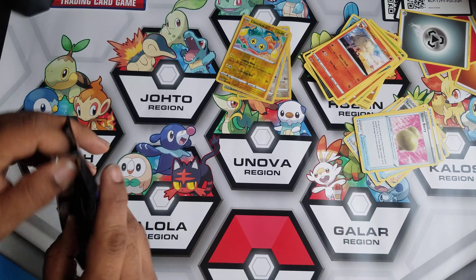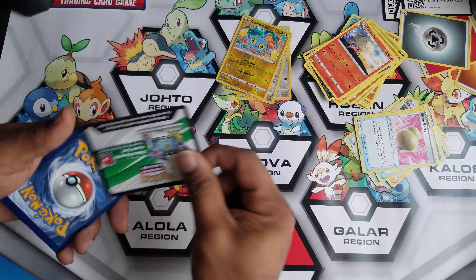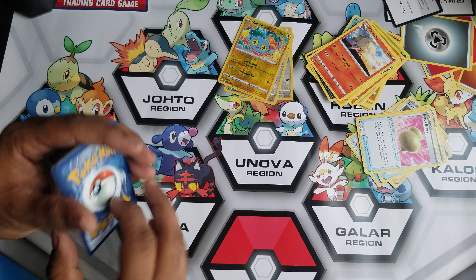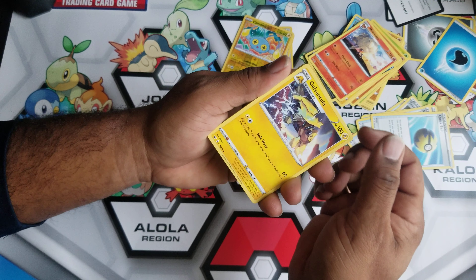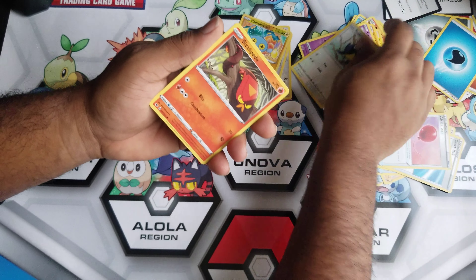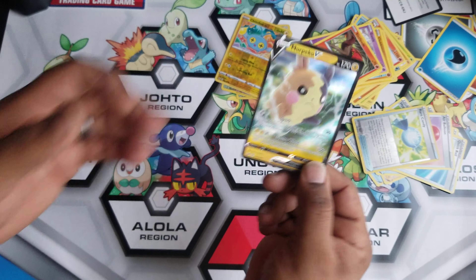A couple more packs, guys. I hope everybody's day is going well. Hey, we got a white coat — let's see if we got anything good. Got some water energy. Hey, Quick Ball is great. Air Balloon is great. Interesting looking bird. That's a snake. Hey holo, Rare Candy — I like those — and a holo Piglesy.